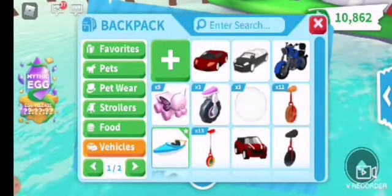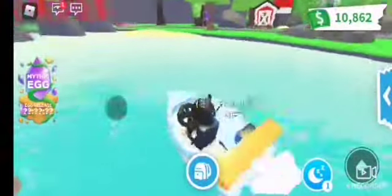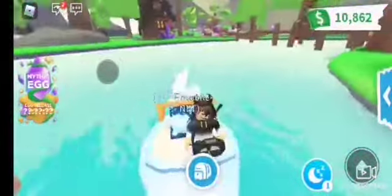So as you can see mine is blue. If you equip a pet — I'm going to equip my neon frost, which I got — it's going to go there, and your pet sits at the back like that. And if you are not equipping a pet, a real player can sit on the back, so you can drive your friends around the map, which is really cool. I'm even dancing in the boat!